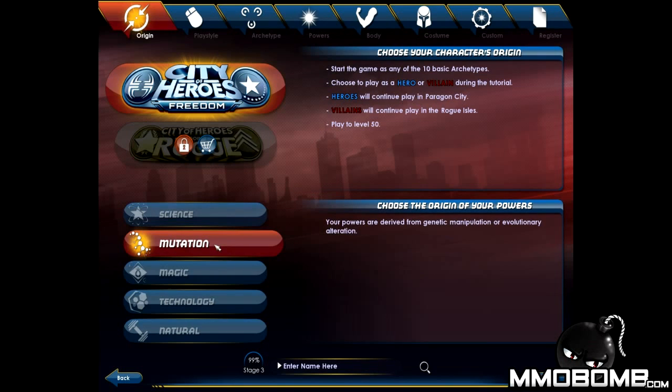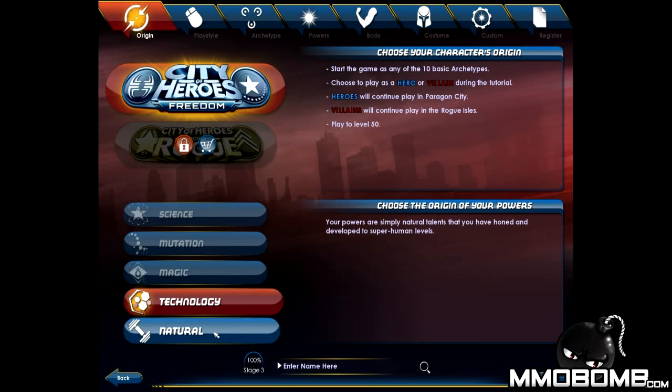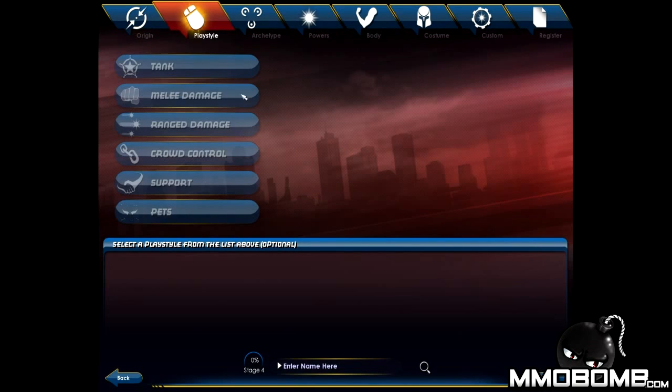Let's go Science. There is Mutation, Magic, Technology, and Natural. I'm going to go ahead and be Mutation. And I can either choose to play a hero or villain — that's going to happen within the game itself. It's kind of like playing Fable, where you choose your own destiny.